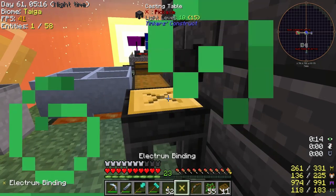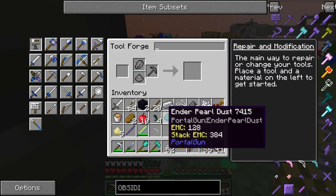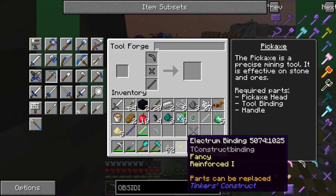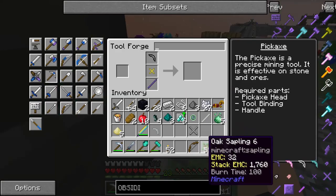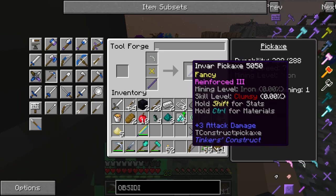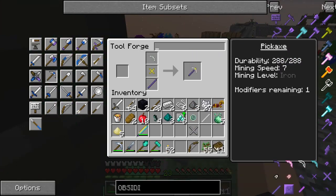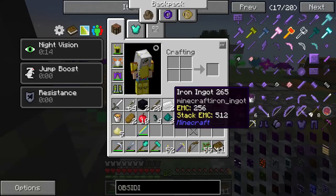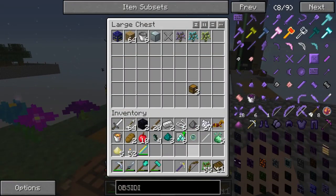I don't know how to make the most effective tools in this game, so we're just winging it. Like, I know how to make tools, but are they effective? That's a question for another day. It looks cool regardless, and just because something looks cool doesn't mean it is cool though. That's right.